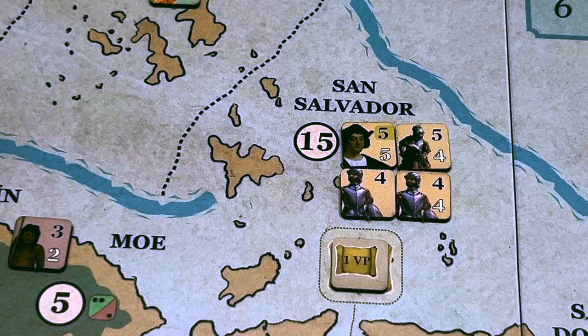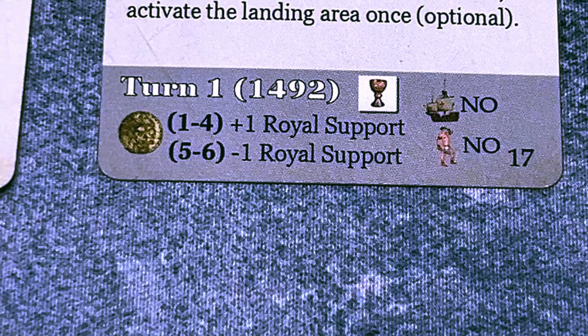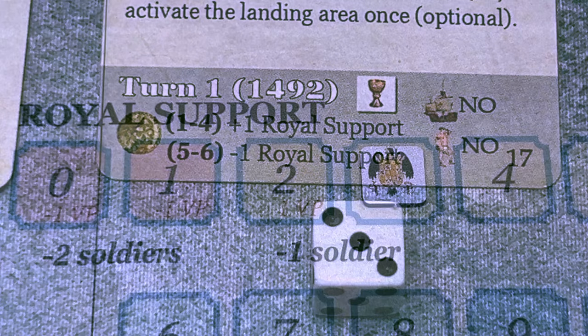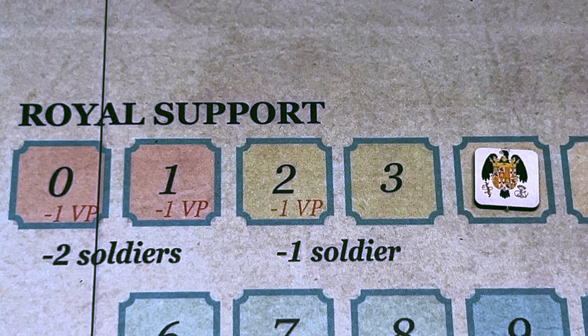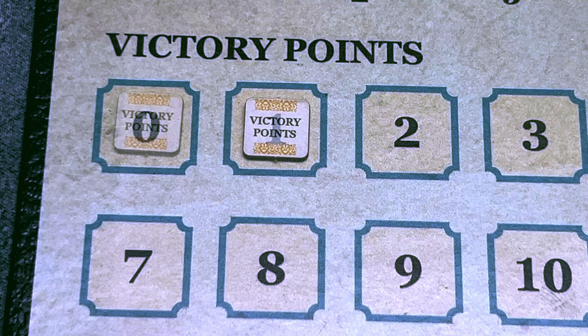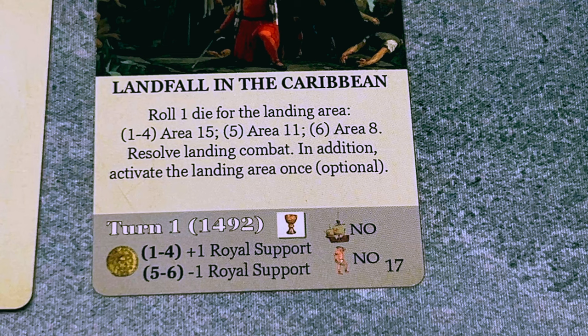The natives absorb two step losses: the first reduces the native unit, the second eliminates it. The Spanish absorb one step loss, taken with their swordsman unit. The Spanish have conquered San Salvador and now search for gold. On a one to four they find gold and royal support increases by one; on five to six it fails and royal support drops by one. The roll is a three — gold found — royal support goes from three to four. Because they conquered an area, the victory point marker moves from zero to one.